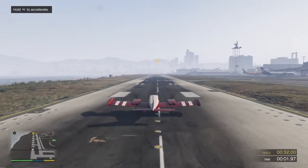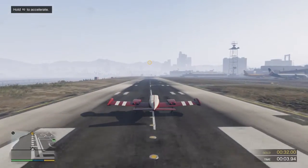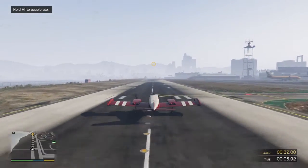We're going to start with a basic takeoff. Hold the throttle all the way down to pick up speed, and pull back on the stick to take off.